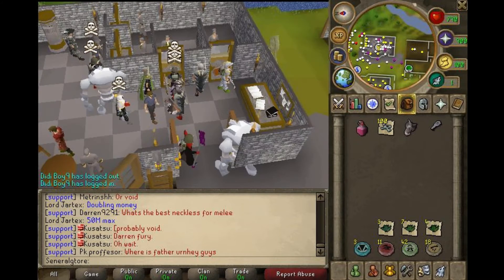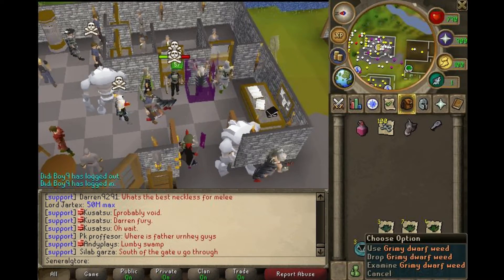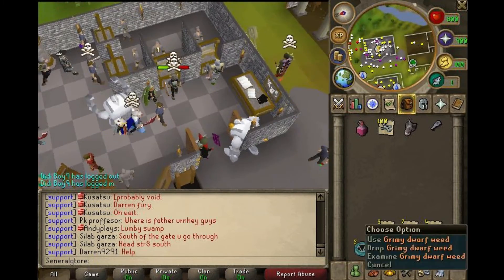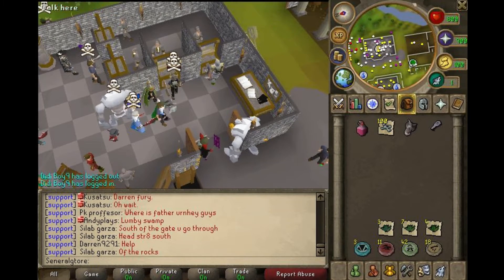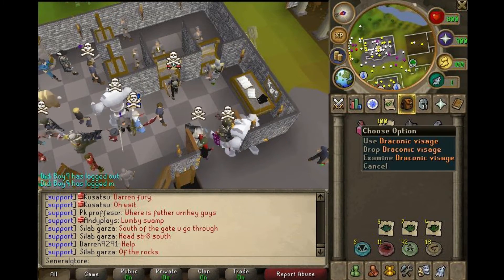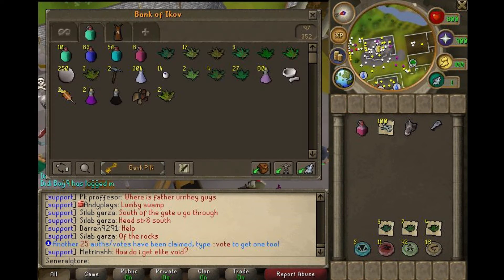I also picked up herbs, but only overload herbs — the ones used to make overloads — so lantadymes, avantoes, and dwarf weeds. I won't be selling these herbs, and you can't sell charms, so all of the money from frost dragons is going to be in the bones, the visage, and the half key.